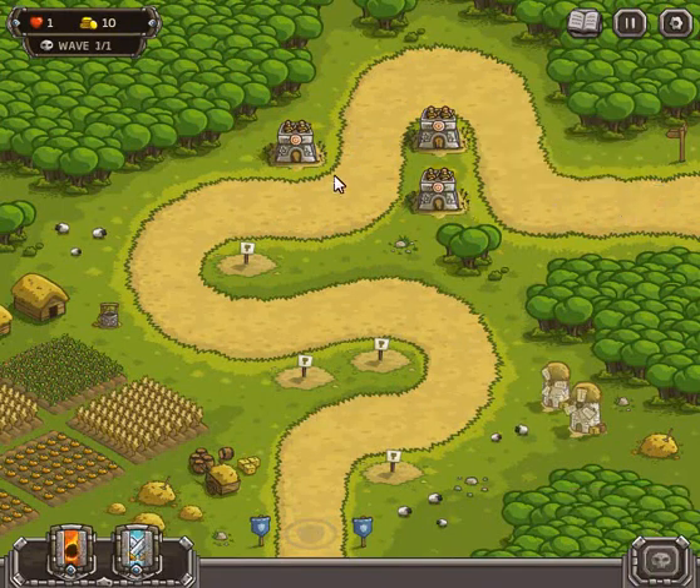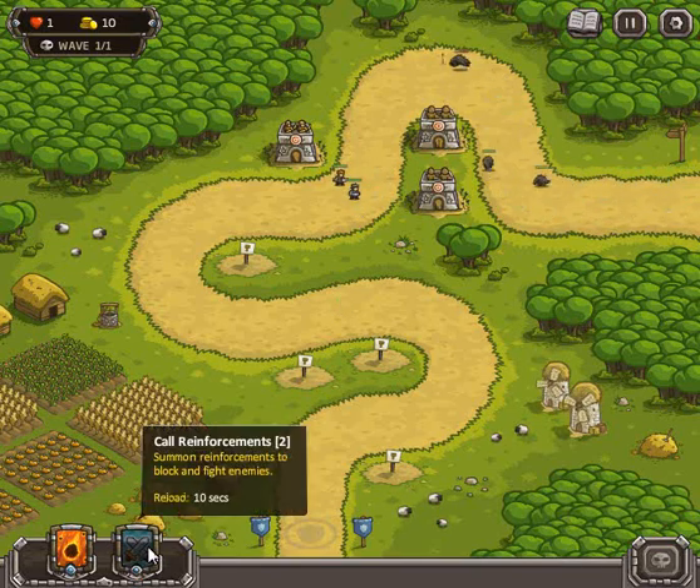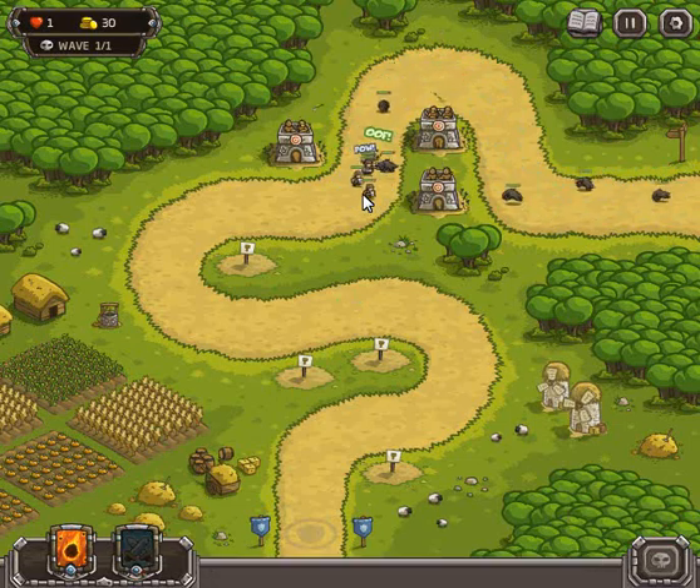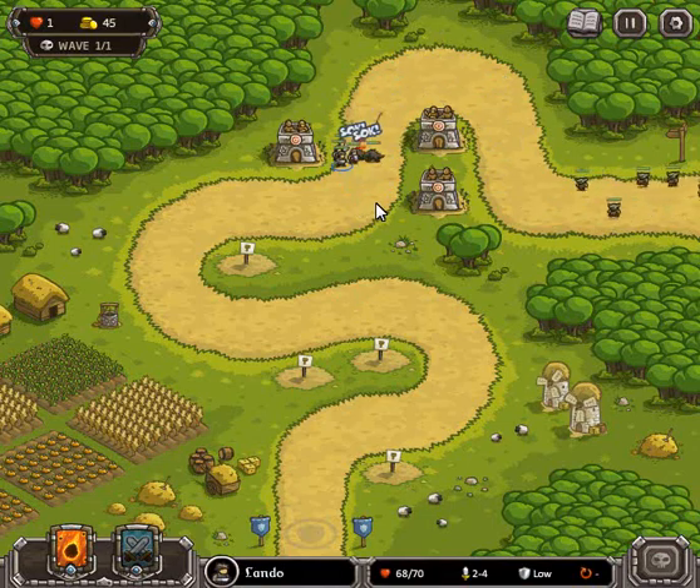Now this is going to be one super wave, so unfortunately I cannot call in waves early to try to lower the reinforcement time. You can see that a lot of those guys are simply dying well before they even get within reach of the Militia. The Militia are also better equipped than last time, dealing 2-4 damage — better than a level 1 Barracks.